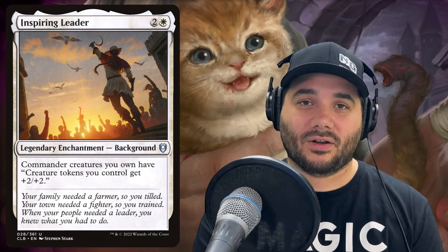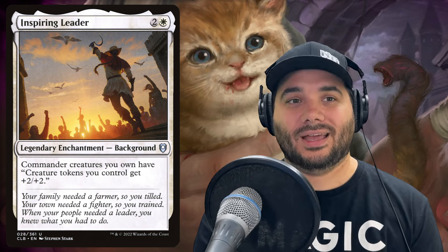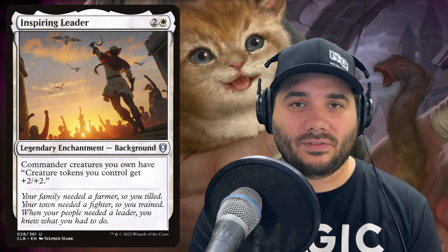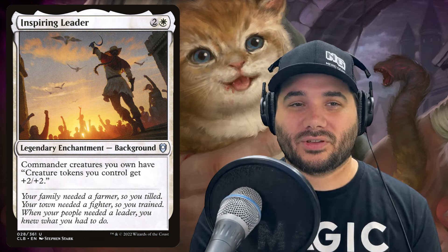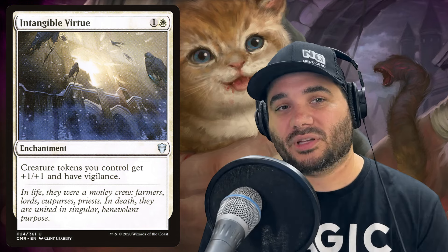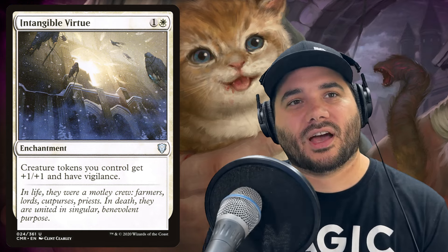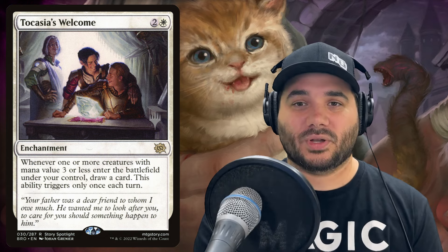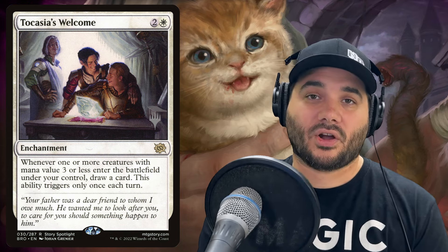Our commander already gives cats we control plus one/plus one, and now Inspiring Leader gives the tokens an extra plus two/plus two. So all those creature tokens that come in as 1/1s will immediately become 4/4s — really good. We also have Intangible Virtue, which gives creature tokens plus one/plus one and vigilance. Then we have Tarkasia's Welcome for two and a white — whenever one or more creatures with mana value three or less enter the battlefield under your control, draw a card, triggering once a turn.